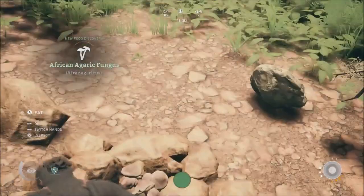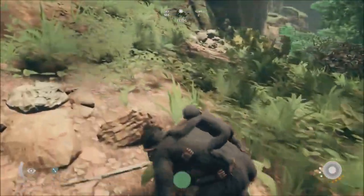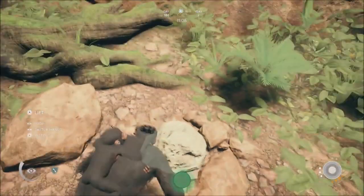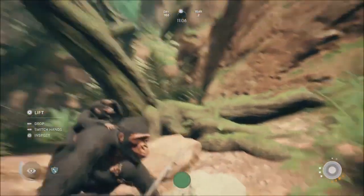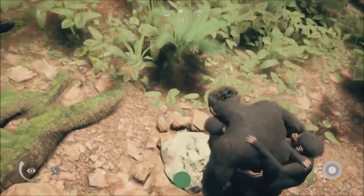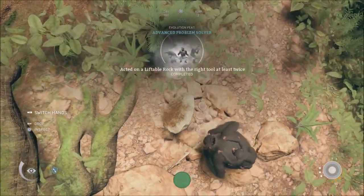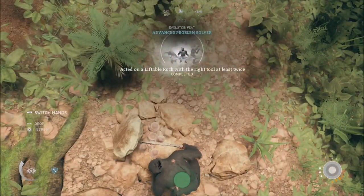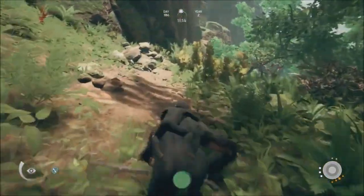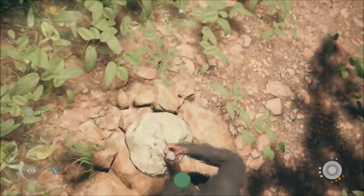Switch hands. I thought that was an alligator for a second boys — it's obviously a tree. More stuff, my intelligence thing is going up, but I'm not getting any rocks here. I'm trying to find rocks. Let's continue to lift. We're gonna find rocks eventually. It's not going up boys, I don't like it.